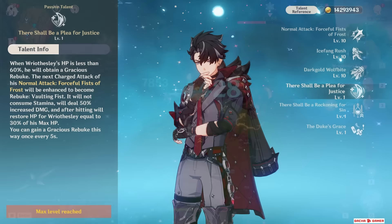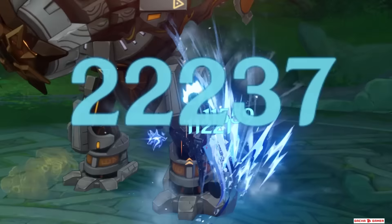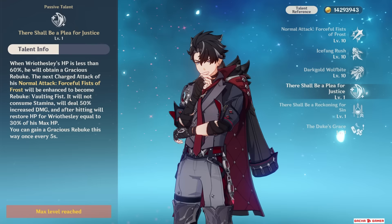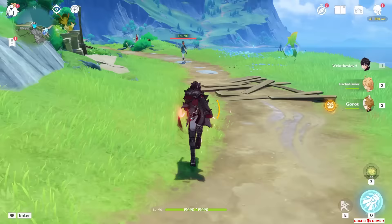The first passive powers up his charge attack, but only when he is below 60% HP. So use his skill, deal damage with normal attacks, drop below that threshold, then do the charge attack and it will gain a 50% damage boost, consume no stamina, and also heal him for 30% HP – all with a 5-second cooldown. The charge hit actually gains about 30% damage increase in practice, so it's not an actual multiplier unlike his skill for normal attacks. But in a nutshell, that's how his playstyle looks.